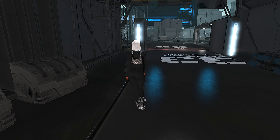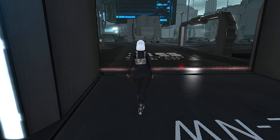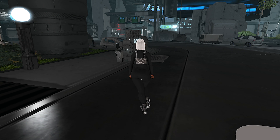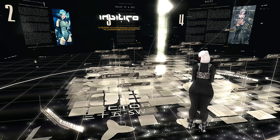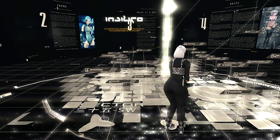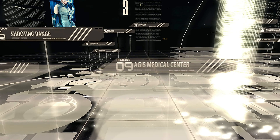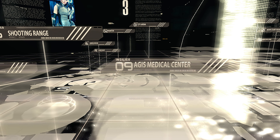They have a way of making everything so futuristic yet modern at the same time with a flair of grunge. When you come to In Silico this is going to be your landing point. These are all the different number options you can go to to see all different types of things, but it gets a little confusing.